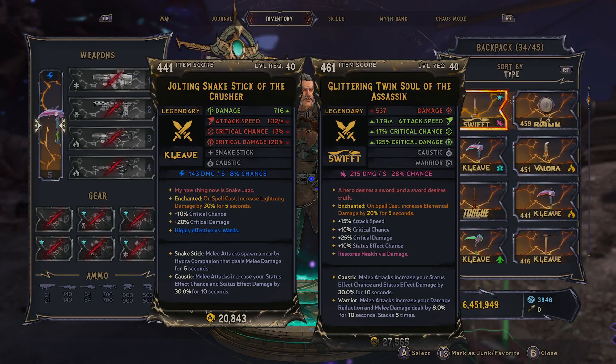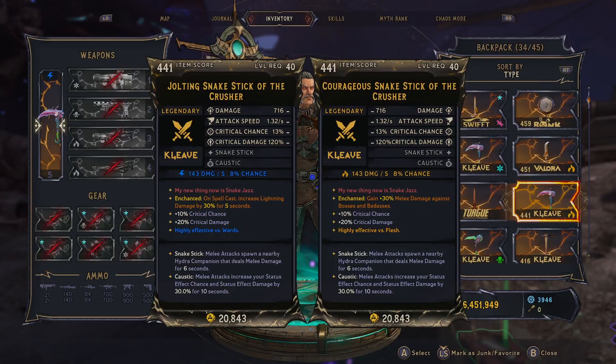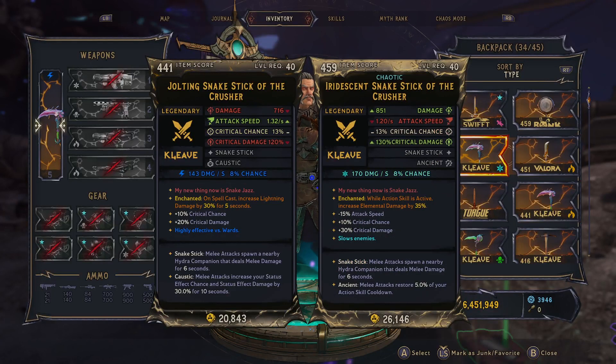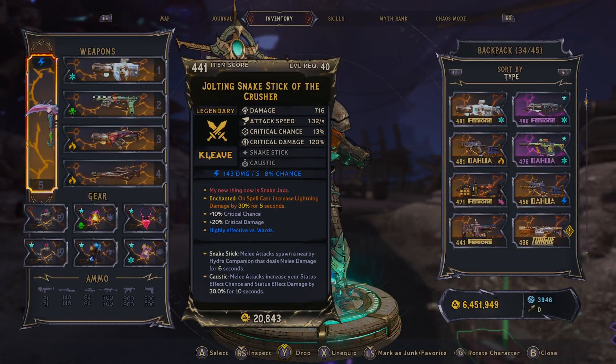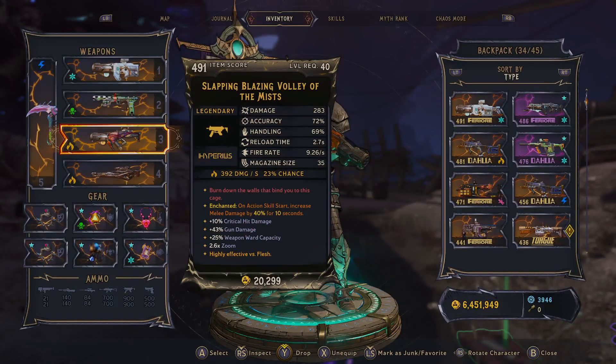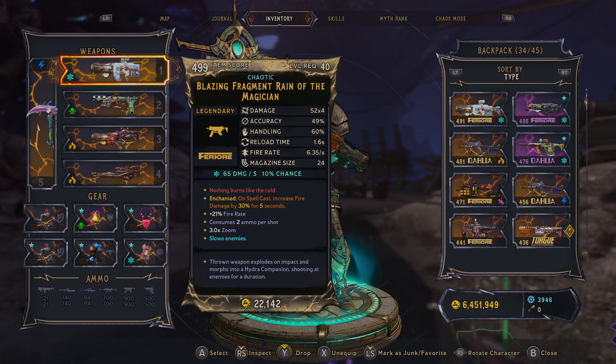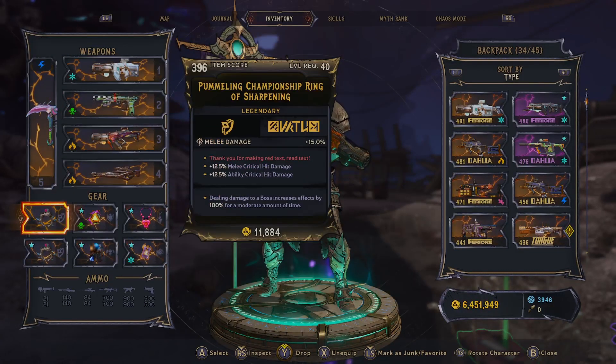Warrior increases our melee damage, which is going to scale the damage of our status effects. I haven't gotten a chaotic one with anything usable yet. Any anoint works — probably the worst is on spell cast increase element, and that's only usable if it's the same element, so the spell cast is a 30% damage up. On action skill start, melee damage increased by 40% is good, or you can get all elemental damages increased by 30% or something. The spell cast ones aren't great but you can settle, especially when you're just starting.